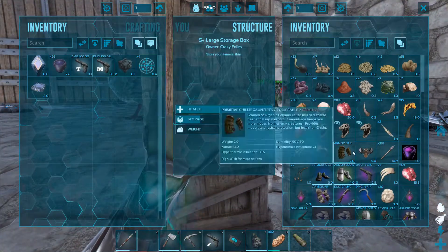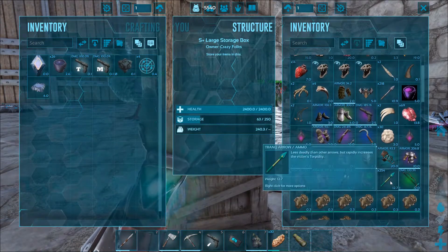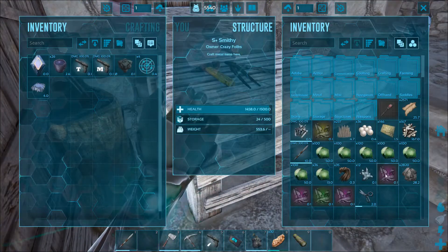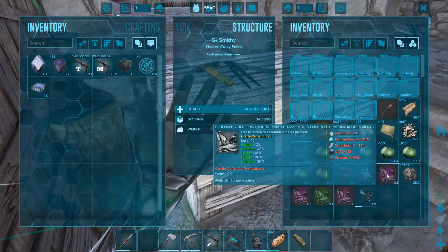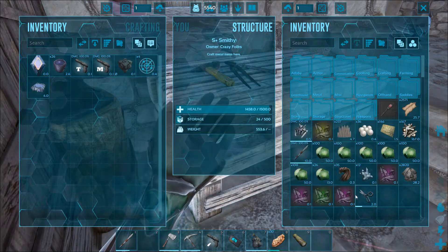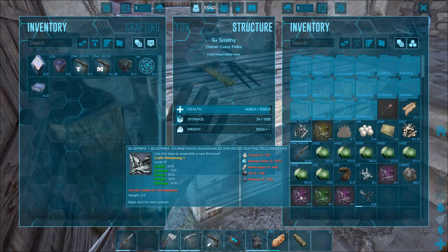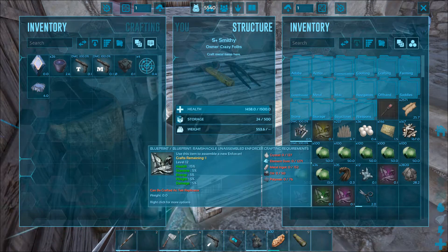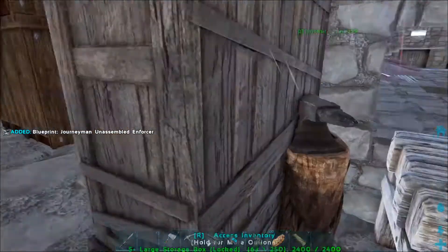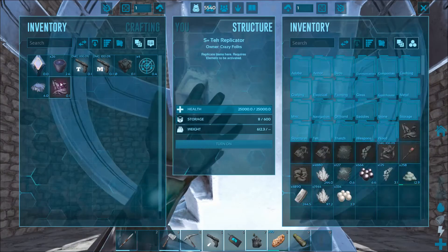I think I have some blueprints for some enforcers — here we go. I've got some enforcers: a journeyman at level 45 with 30 damage, level 40 with 20 damage, and a level 91 with 65 damage. This is the one I want to try to craft. I have a tech replicator now, so I should be able to craft this dude.